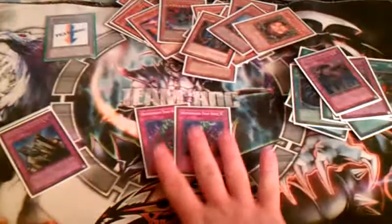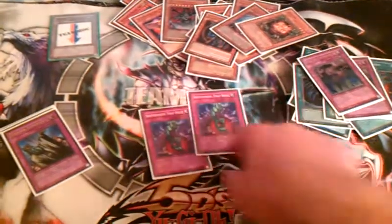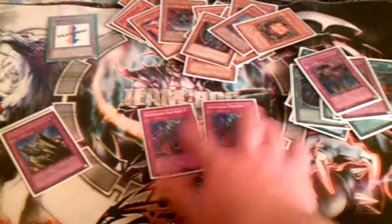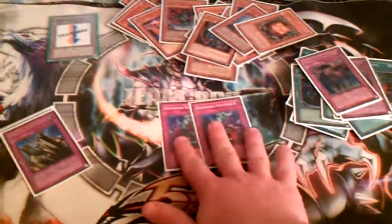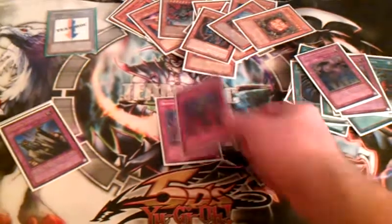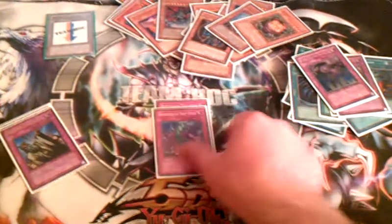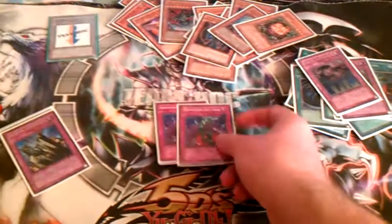Running Double Bottomless right now. I was running one Bottomless and one Warning because I don't have the second Warning, but I decided to go back to Double Bottomless. I'm already paying life points with Venus, and I need some sort of summon disruption. Maybe if I get that second Warning I'll try it, but for right now I'm going back to Double Bottomless.